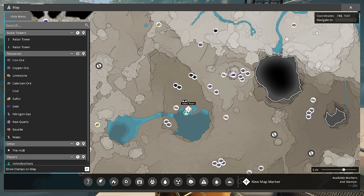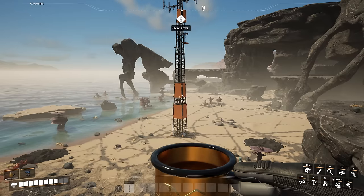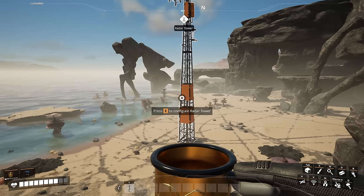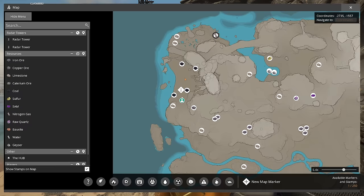Coal spot number one: over here where you have water and four different coal nodes, all normal. Coal spot number two: up on the northwest side, you have four wonderful coal nodes. This is great if you start in the Rocky Desert.